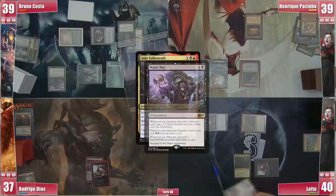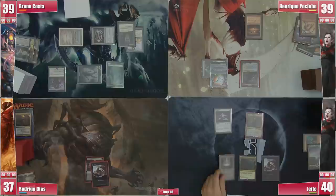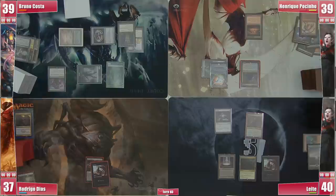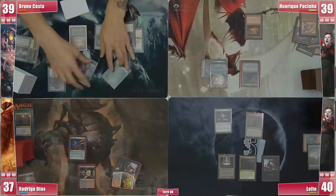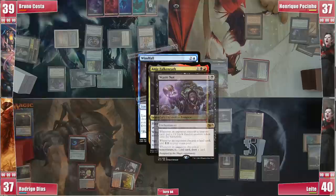Henrique gets to his turn but decides to do nothing and simply pass. In his end step Leite activates his Anya, discarding a land, triggering Waste Knot for double black, but Bruno has nothing to use it on. Leite gets to his turn, plays a Cabal Coffers, and passes. Rodrigo plays a Graven Cairns and casts his Arcane Signet. Bruno goes into combat sending both Zombies at Henrique, who blocks one, and in his second main phase fires his Windfall. Henrique responds by activating Anya, discarding Murderous Compulsion, triggering Anya and Waste Knot so Bruno draws.